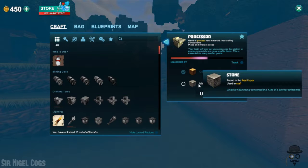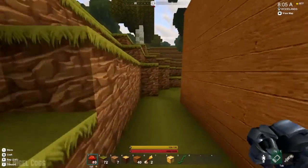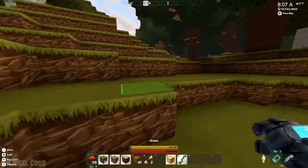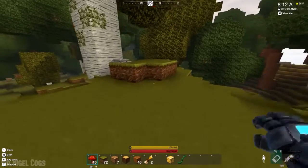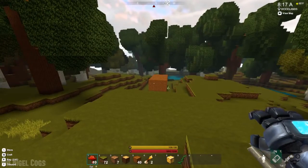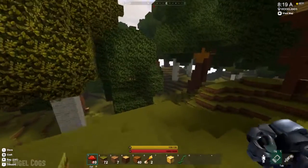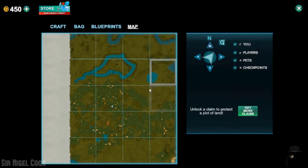Next we need to collect stone, and then that will unlock the recipe for the processor. We put our teleporter thing here as a way to easily find our way back to our base. We could put it back in our base, but I think we'll just leave it there for now — just like magic. Now, where do we want to go to try to find some stone? I do like having a base in this foresty area.